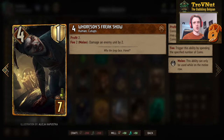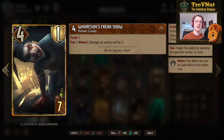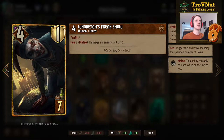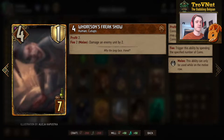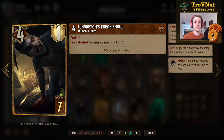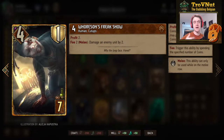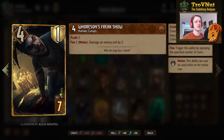Horsen's Freak Show starts at 4 power with 1 armor, gives you 2 coins, and for every 2 coins you spend, you damage an enemy unit of your choice by 2. At 7 provisions it's definitely worth the cost — this card can wreak havoc, wiping out units on the field. Combined with bounties, you get coins back to continue killing units on the other side.